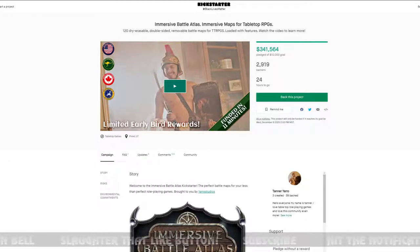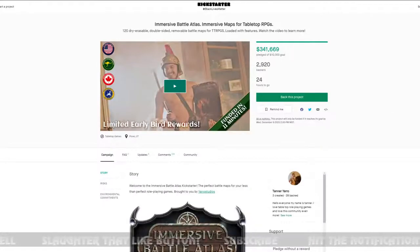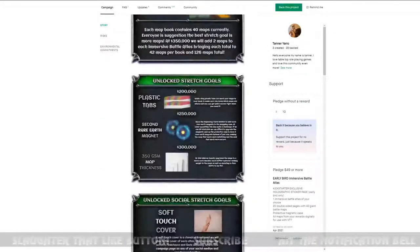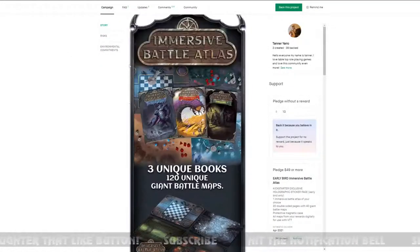Next is Immersive Battle Maps: Battle Atlas, from the same creators as a previous battle map book that did really well — almost a million dollars funded. This current campaign raised $340,000 and ends in 25 hours. Someone noted that if they'd changed the thumbnail to make it more obvious who they are and put the Battle Atlas title clearly in the image, they'd have gotten even more funding. These are pullout atlases, unlike their previous book format.